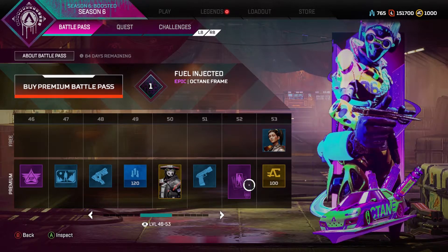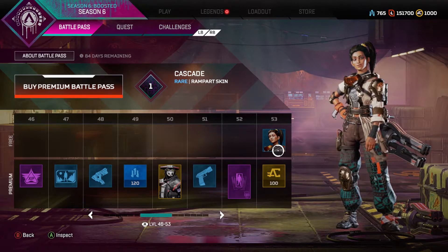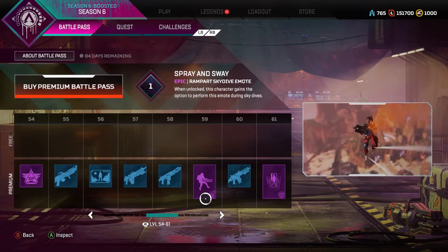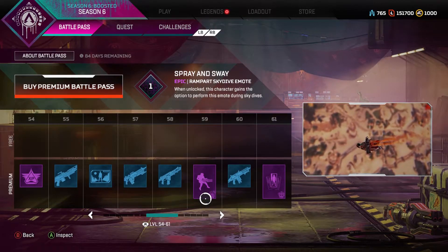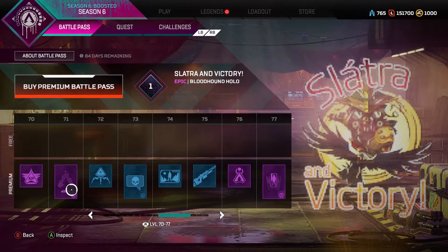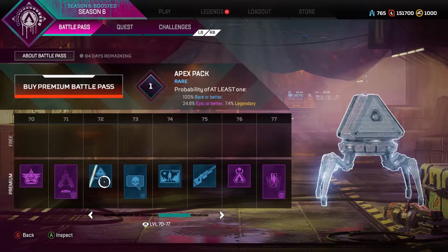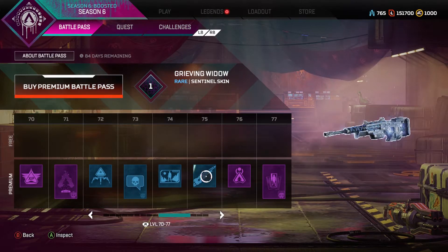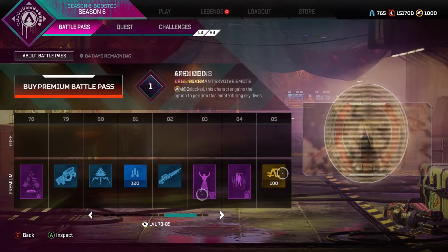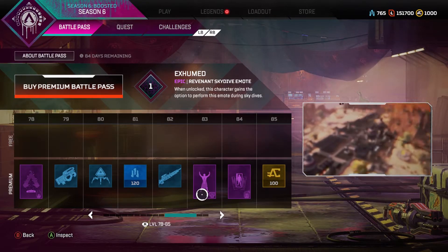This is the first banner frame that actually intrigues me. Rampart's spray is basically her just spraying her minigun. We got another hollow spray — that's kind of cool. Slatron victory pose — Bloodhound mains will probably like that a lot. We got a lot of season load screens too.